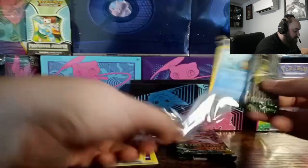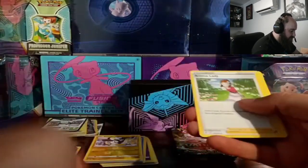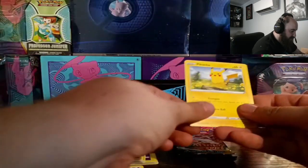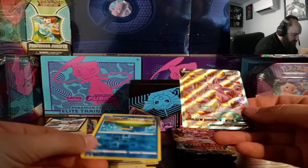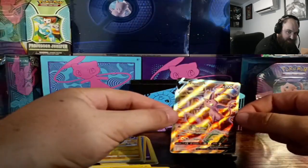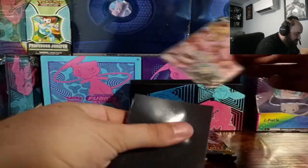The big chase card is obviously the Umbreon. Black code on pack five — that means we should at least have a foil rare. Let's go: Phoebe, Hitmonchan, Scyther, Patrat, Pikachu, Lotad — and an Espeon V! I think this is actually one of the better hits. That is just beautiful. That's going in a sleeve.